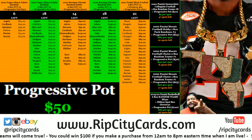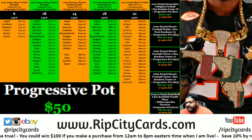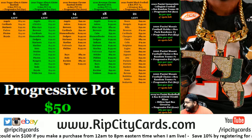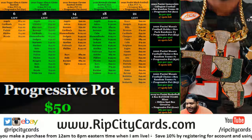Yo, what up everybody, it's your boy Cardboard Moses, aka Uncle Jesse. Time to start the day off with our first break for today. We're going to do 2020 Panini Mosaic Football Choice 2 Box Random Teams Number 1.